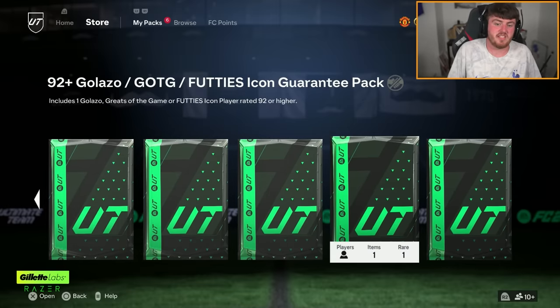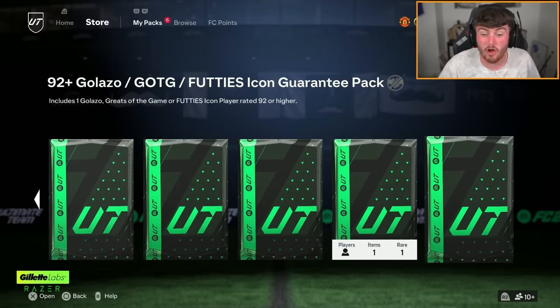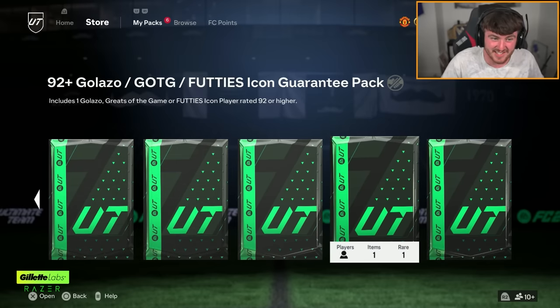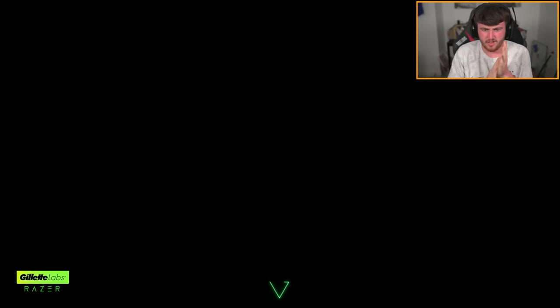There are some monster cards and this is actually a pack — I don't think we've had an Icon pack in a very long time. It's incredibly cheap as well: an 84-rated squad and an 87-rated squad requiring a Team of the Week or a Team of the Season. Let's see what we get. Come on EA, can we cook?